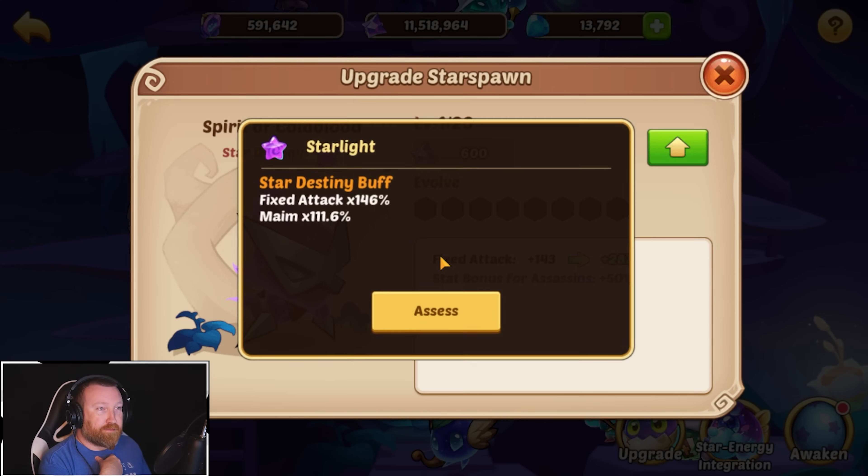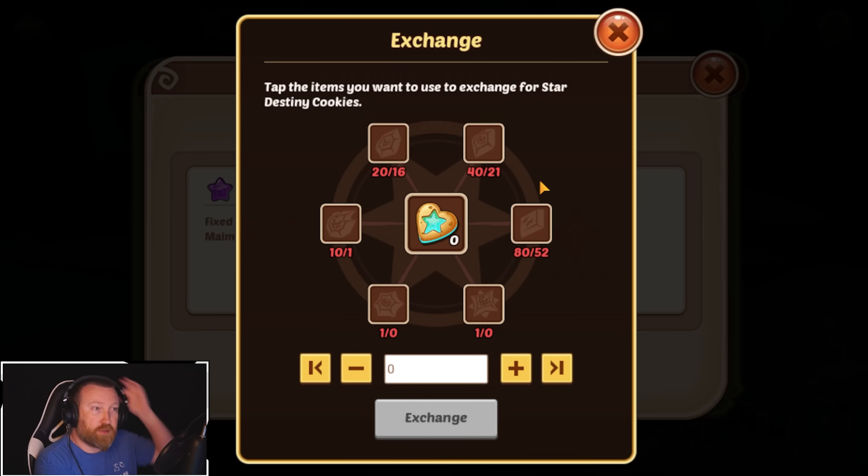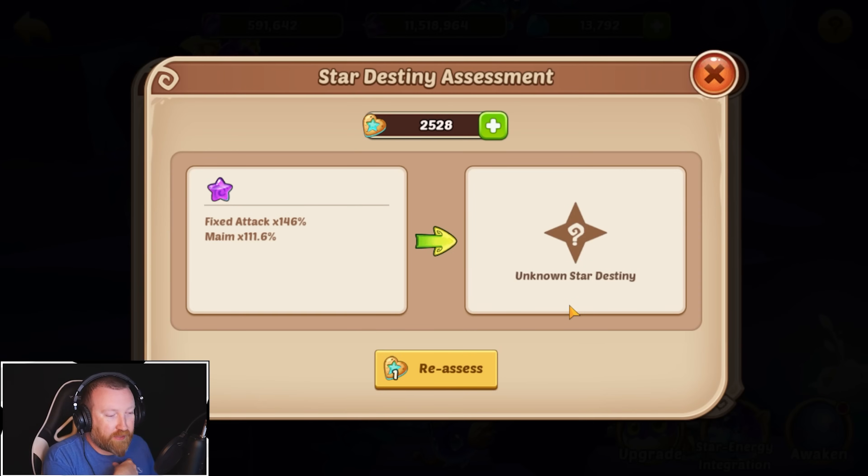Where do you get cookies? The place you get cookies is, number one, getting duplicate Starspawn, and number two, by turning your Starspawn cores into different amounts. If you put one of the sixes — Starspawn core sixes in — I think it gives you like five. It shows you here: four, two, one, one, one, one for different values. So that's how you get them.